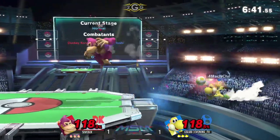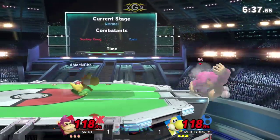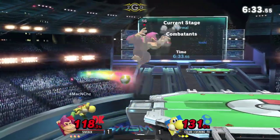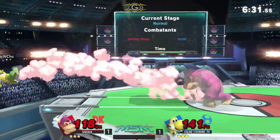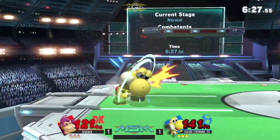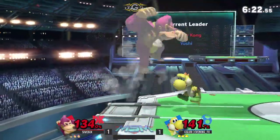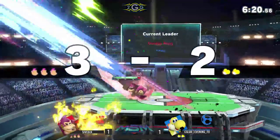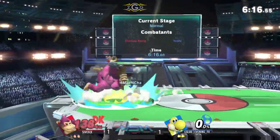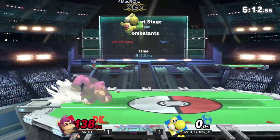Five six going to dash attack. DK's recovery is so linear — you really need to be out there making it difficult for him. Five six being a little stubborn trying to find that kill on the ledge. If he just waited patiently... but very nice — B-reverse into fully charged punch — that's gonna do it. One of those KO punches — the giant punch. That's what the official game calls it. When it counts, he throws out another one there, and I think that would have killed.